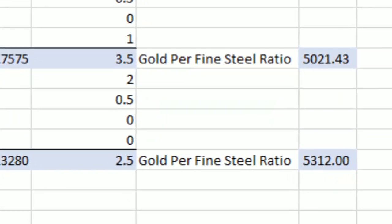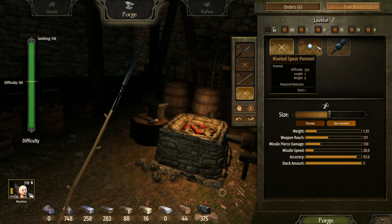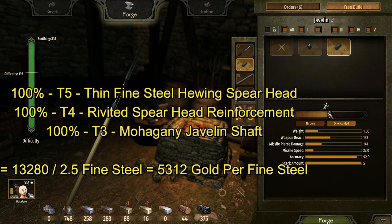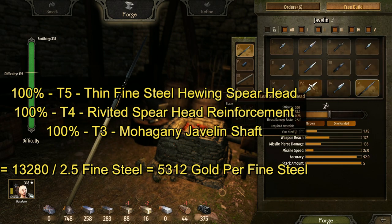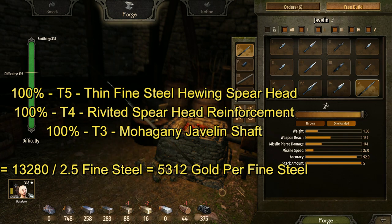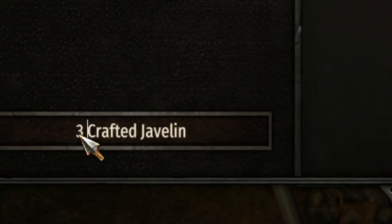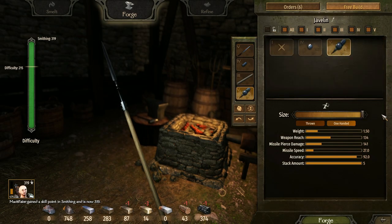The best value — not including the tier 5 spike or tier 4 riveted — is actually a really long mahogany javelin shaft with a really wide riveted spearhead. I tried all different combinations, and the lower tiers decreased the value significantly. This is one of the best items: you get 5,312 gold per fine steel crafting this, with a total value of 2.5 fine steel.